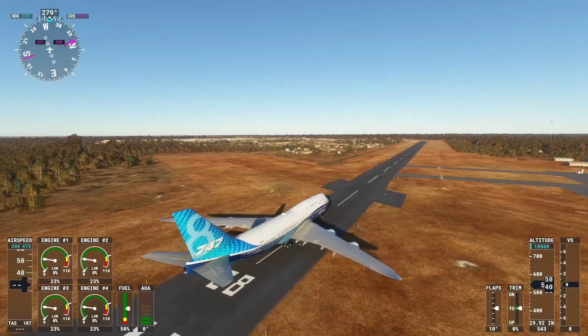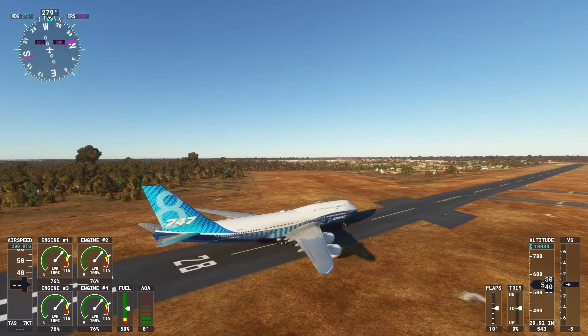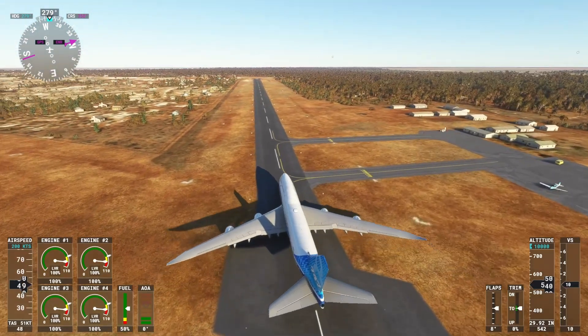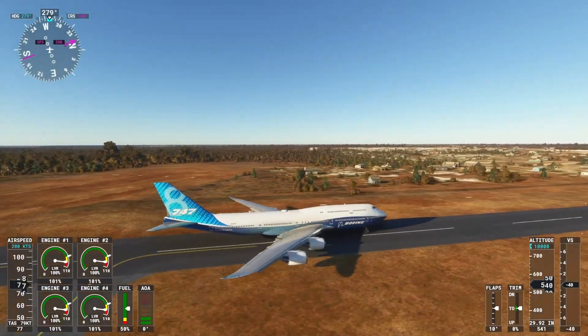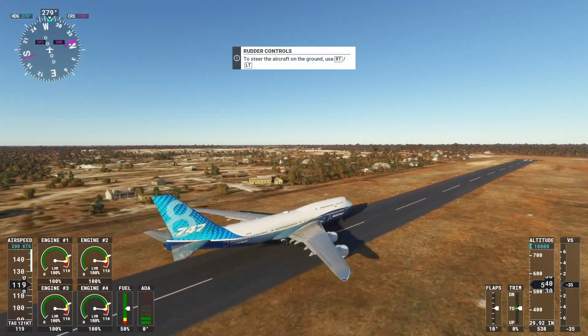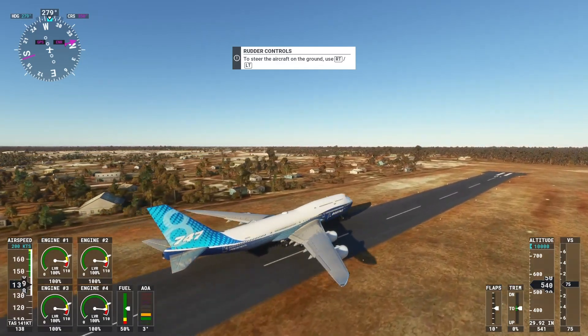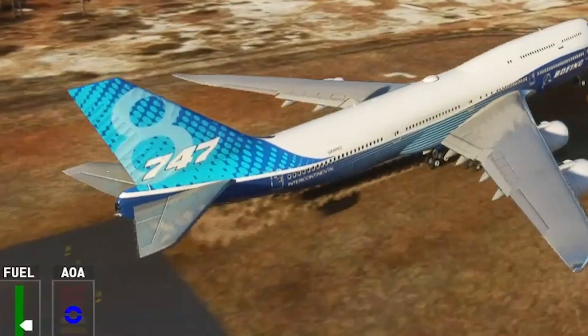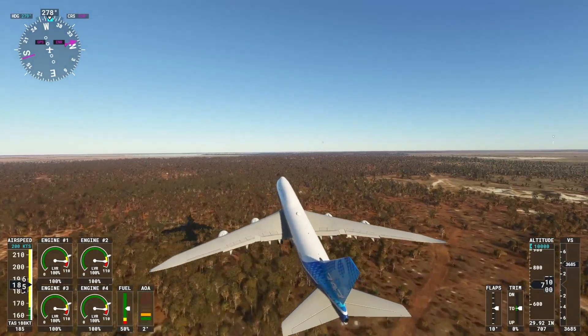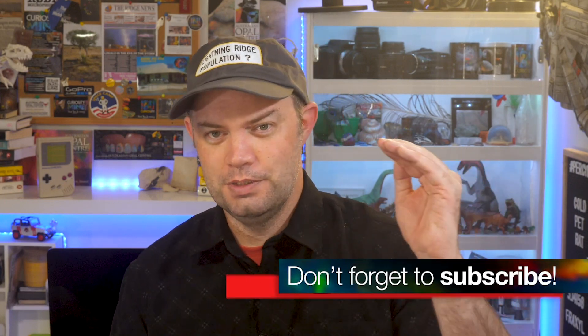Microsoft Flight Simulator doesn't let you fly a Hercules — it's a civilian flight simulator. However, it does let you fly a Boeing 747, so that's exactly what Chris did. The Hercules needed 1.4 kilometres to take off, the Lightning Ridge runway is 1.406 kilometres, and a Boeing 747 in the best conditions requires a conservative 2.1 kilometres of runway to take off. So apparently yes, you can fly a Boeing 747 out of Lightning Ridge — at least in the simulation — and only if you're comfortable with a pretty rough takeoff and trimming the tops off most of the trees to the west of the runway.